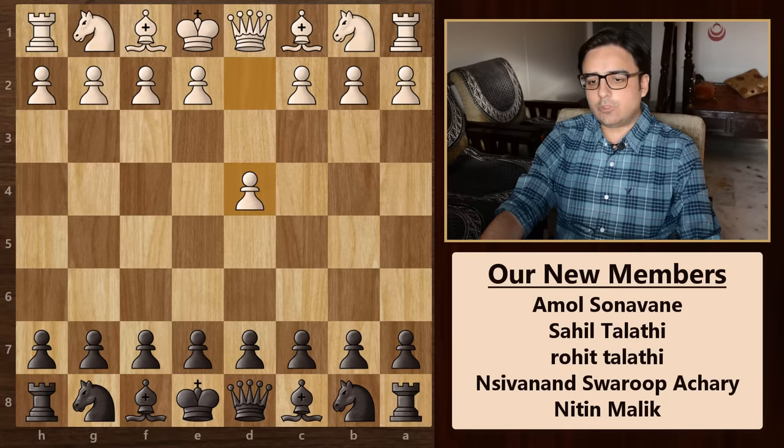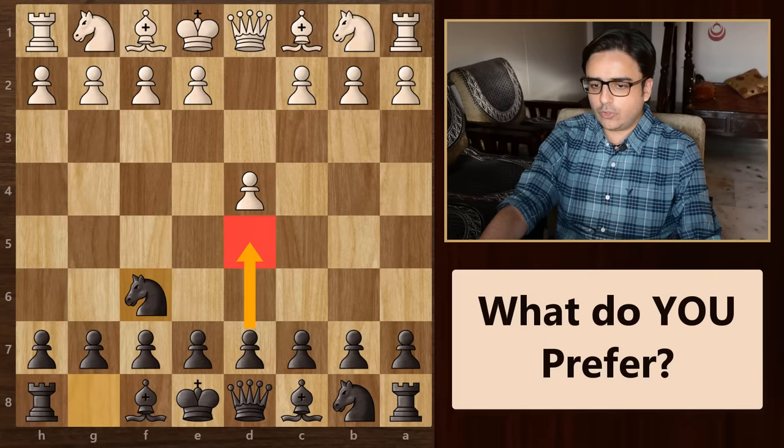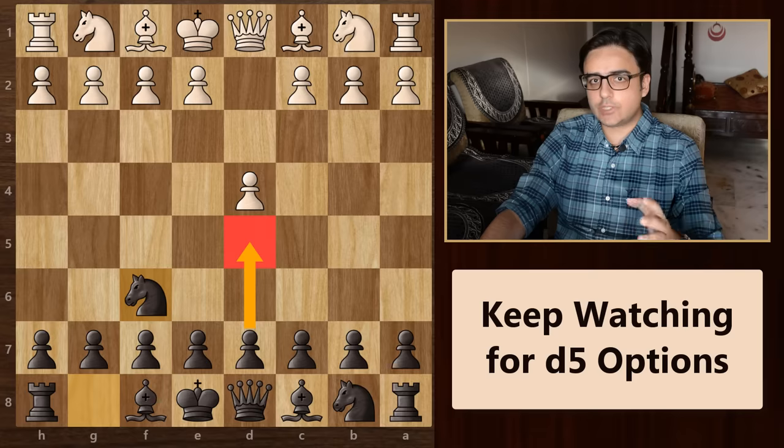So after d4, the most popular and preferred move is to play knight to f6. Some of you might say that d5 is also good, but in most of these opening systems I would recommend knight to f6 first, because I feel it's better to wait and see what white does before committing this pawn fully forward. I still have a few good openings with the move d5, so keep watching this video till the end.